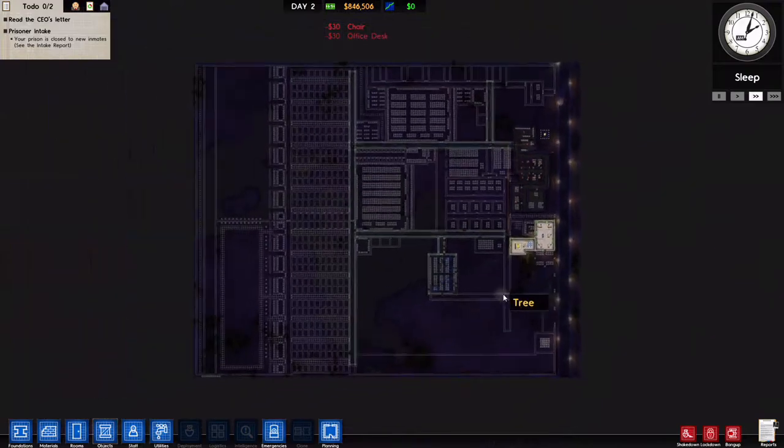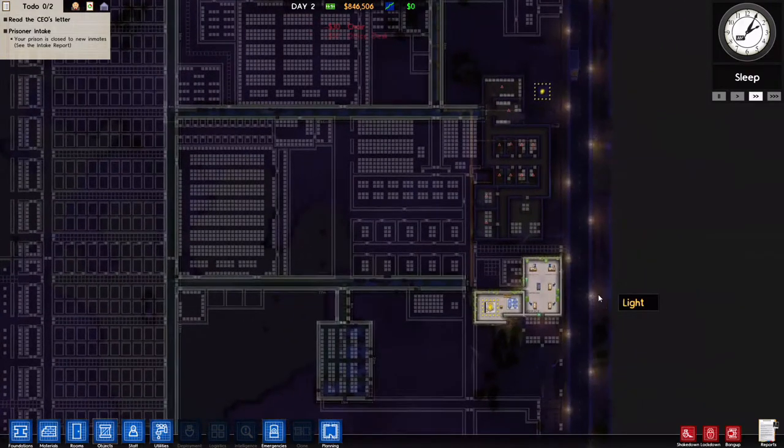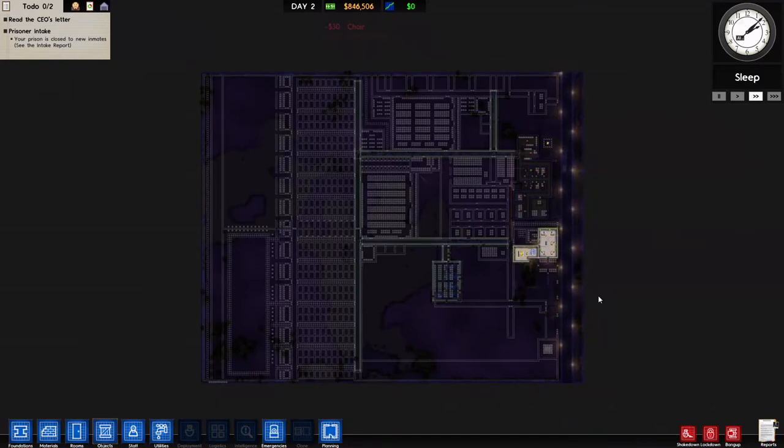That is going to be it for me today for this episode of Prison Architect on our third mega prison. It'll be a minimum of 500 prisoners and could be up to a thousand — it all depends on whether there's a cell block E or F grant for a thousand prisoners. I'm considering making this the big one. Thank you for watching — my name is Scott for SB Gaming, and as always, have a good day.